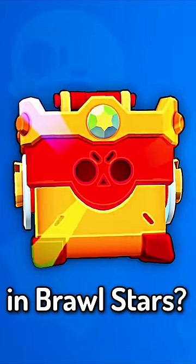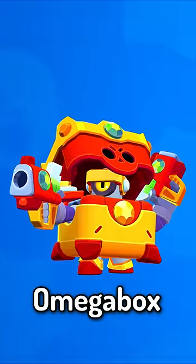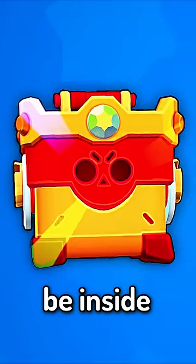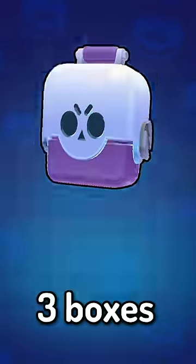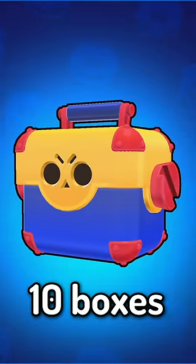What is the Omega box in Brawl Stars? The Omega box is a new type of box that was leaked when Supercell announced the new Omega box Daryl skin in their latest Brawl Talk. Now the question we all have is what will be inside of the Omega Brawl box. Looking at other boxes, we have a normal box with one box worth of items, the big box with three boxes worth of items, and the mega box with 10 boxes worth of items.